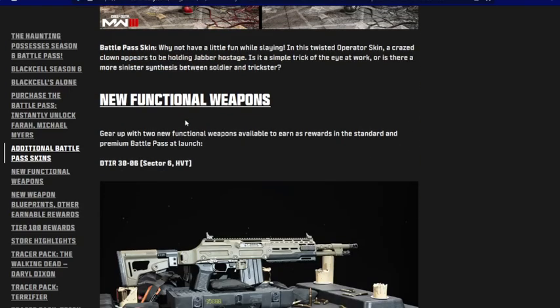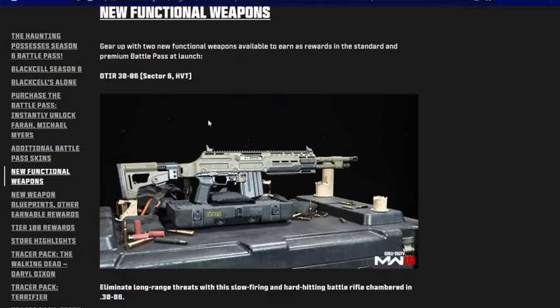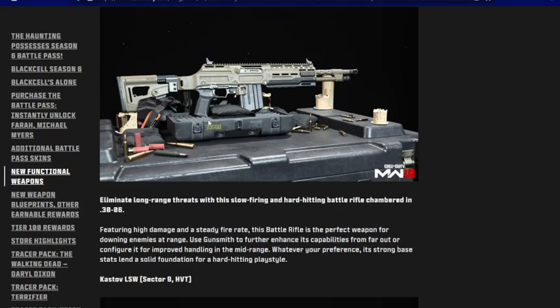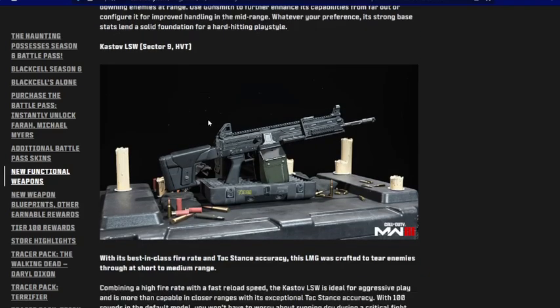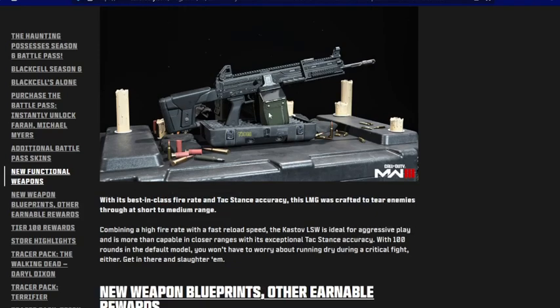Now for new functional weapons. We've got the DDT IR-30-06 in Sector 6 — this is the new battle rifle. You can extract it from Zombies by giving it to a friend, or unlock it in the battle pass. We also got the Cast Off LSW, the new LMG, in Sector 9. Very cool — we're going to be testing both guns out tomorrow when the full battle pass launches.